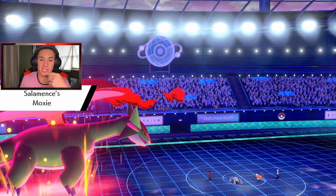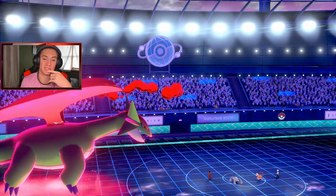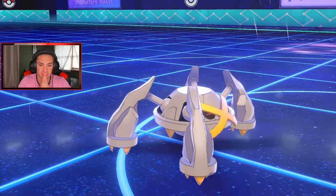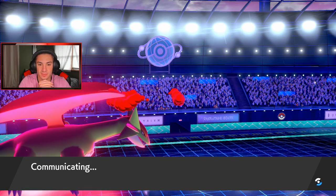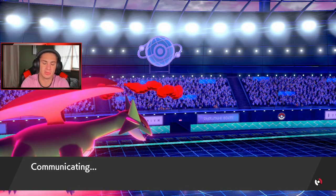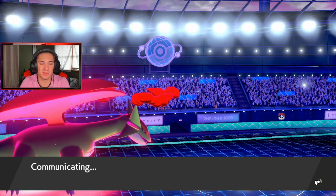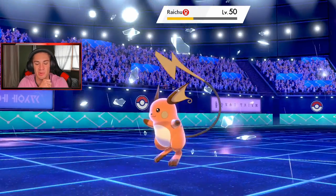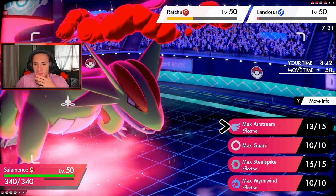Next turn we should be able to one-shot someone. Metagross doesn't go first — Landorus still outspeeds and takes out Metagross. Now it comes down to Salamence. I gotta think carefully. I'm not hitting Landorus this turn — he might use Fake Out. I do have the Moxie boost. I wish I had spread moves — we're running Outrage, Fly, Protect, and Iron Tail.